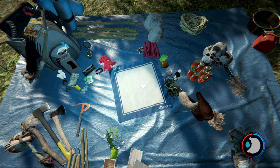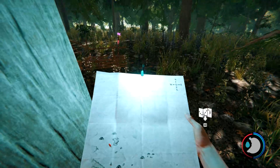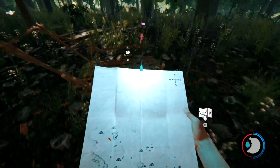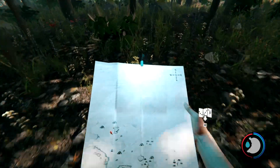The easiest way to get the katana is through a cave found in the large clearing where you see the north-facing mountain on the eastern part of the map.